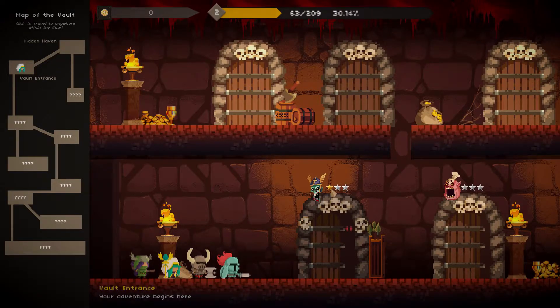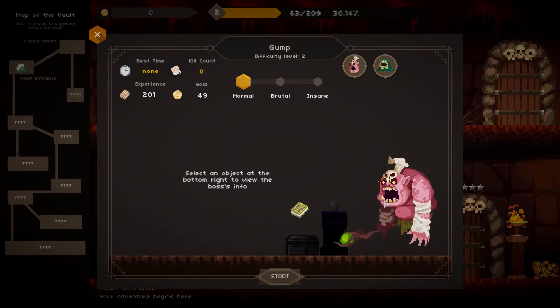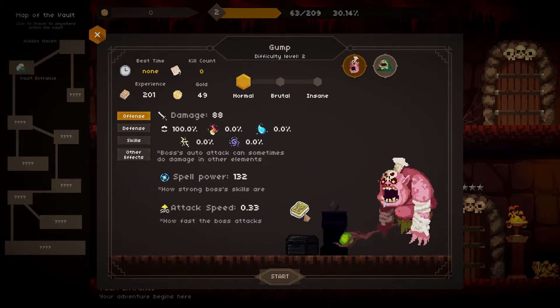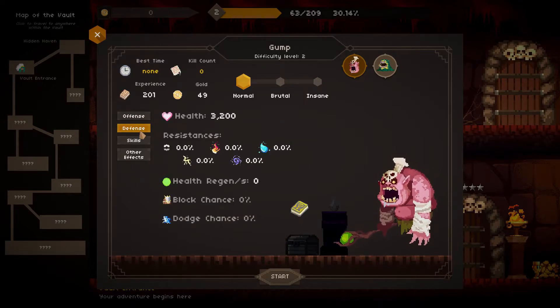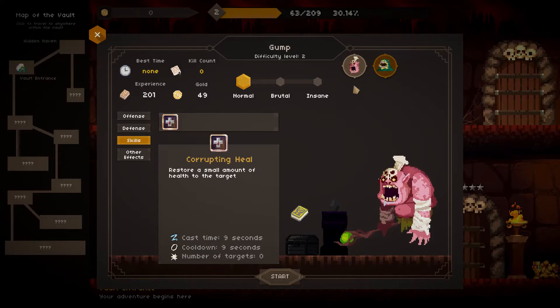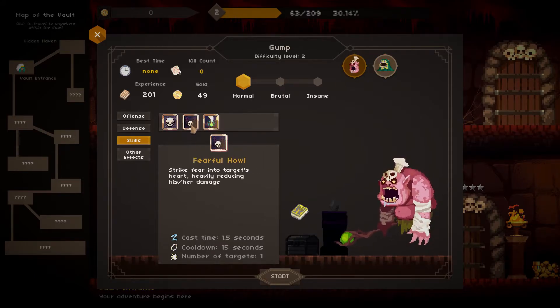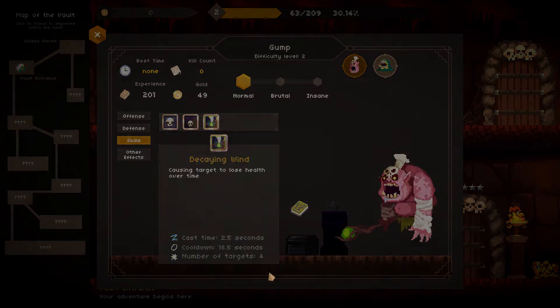We already got the Bone Knight out of the way — completed him once on normal mode. Now let's go after what I'm guessing is a super angry Chef Ramsay named Gump who lost his legs to some kind of horrendous cooking accident. Clicking on the spell book tells you all his stats — spell power 132, attack speed looks very slow so he's probably going to hit harder. 100% of his damage is physical, no resistances, no health regen, no block chance. His skills: he summons a little slime that heals him, so we want to take that mob down whenever it pops up. He's got Fearful Howl, which reduces damage; Decaying Wind, causing health loss over time. Let's go ahead and start.